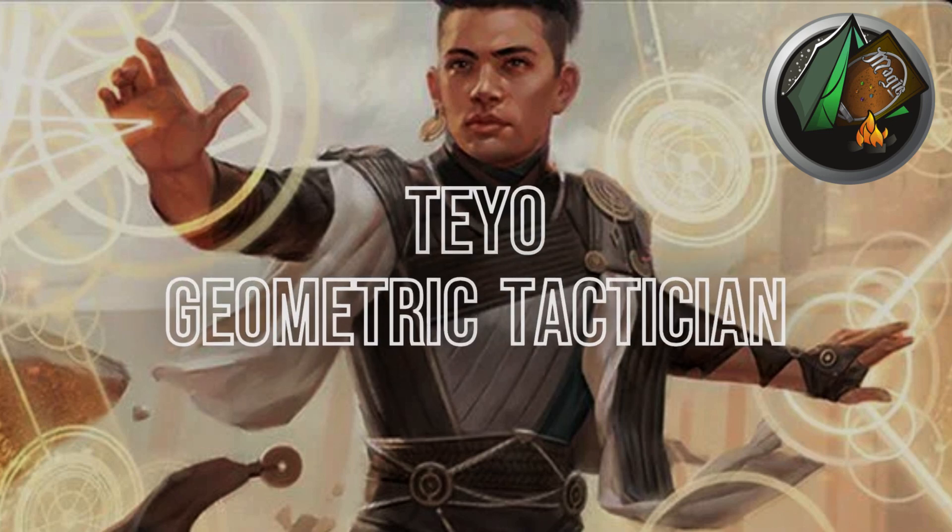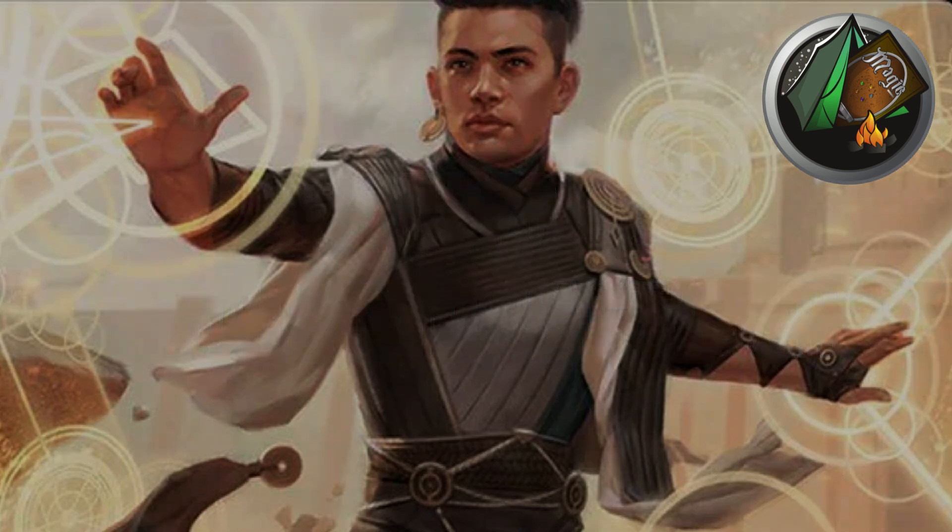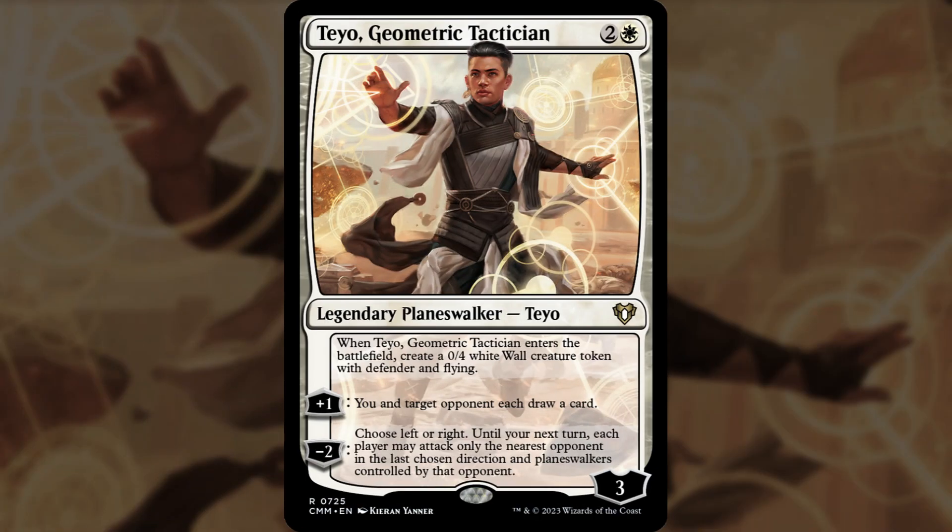Let's talk about Teo Geometric Tactician in Oathbreaker — what kind of deck he might make and what signature spell might be best for him. Teo costs 3 mana and starts at 3 loyalty. When he enters the battlefield, create a 0/4 white wall creature token with defender and flying.